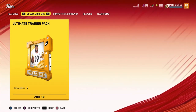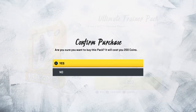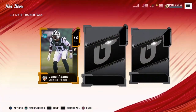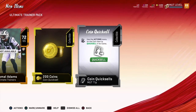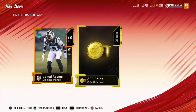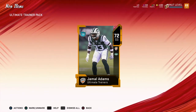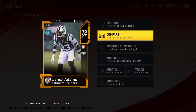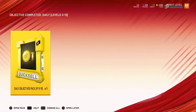Here's the Ultimate Trainer Pack — let's go ahead and buy this. That gives us our 200 back. Jamal Adams. Promote to starter. All right.